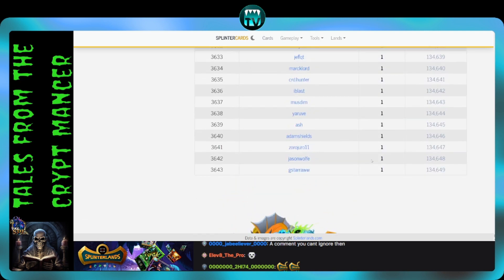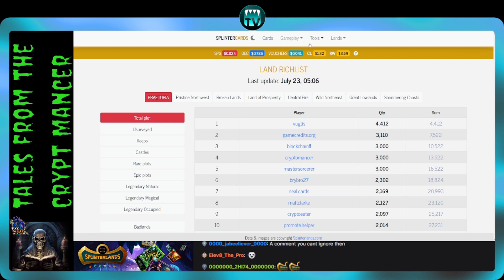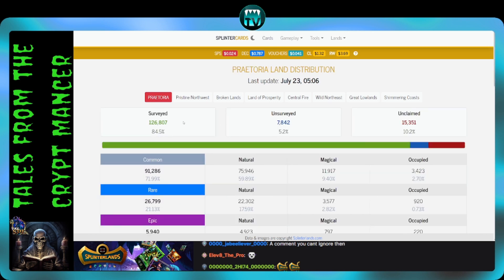Scrolling all the way down, there are 3,643 people with surveyed land at this point in time, so there are a lot of landowners out there. I have 200 plots, but if you look at the Praetoria stats, right now we have 126,807 plots of land surveyed. I don't know if you've been following the town halls, but Aggie said last week that they're doing internal testing of Land 1.5 — and generally that means Splinterlands tests for about a week before they release something.